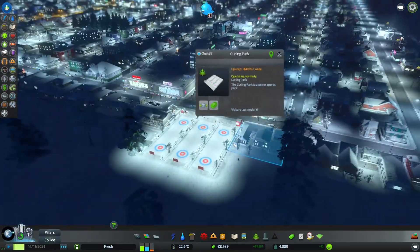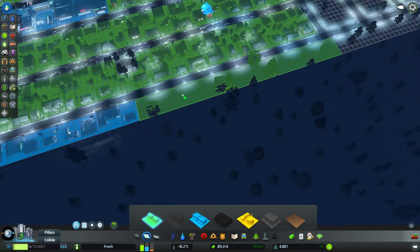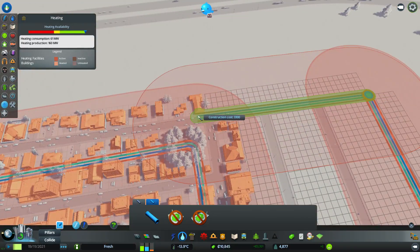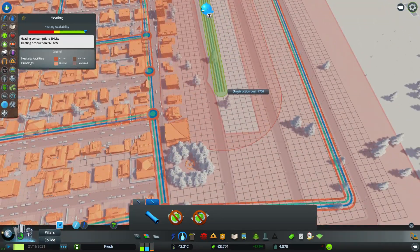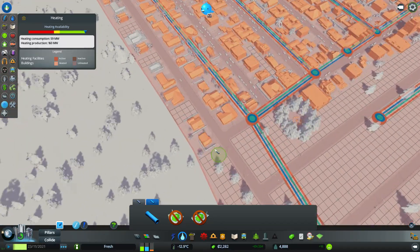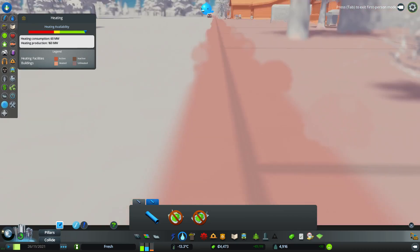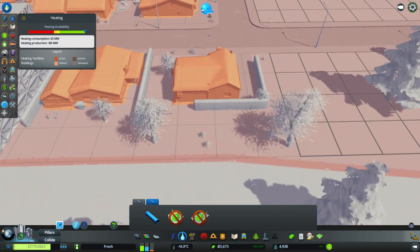Anyone use my curling park? 16 people have. That's good. Still need more people - we'll just plonk more down. I can afford those pipes now so I might as well hook them up. How much is it going to cost to go through the middle here? Seven grand. Well I can afford the whole thing so may as well. Are they going to complain because they're just outside the zone? They're just in the zone. Okay, if they complain about it, I'm not going to be happy - because that's just bullshit, they shouldn't be complaining about that.